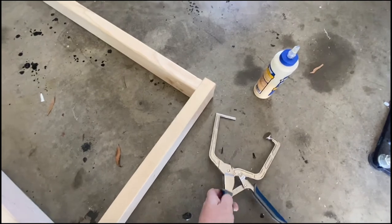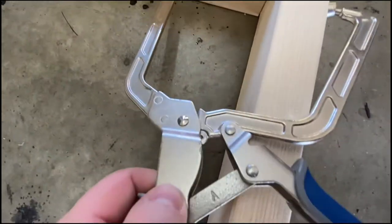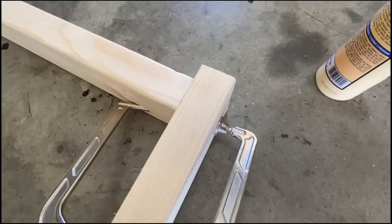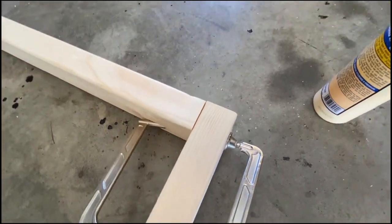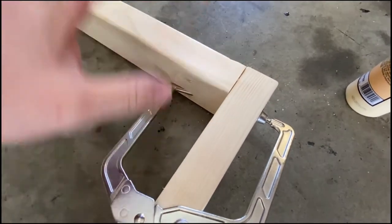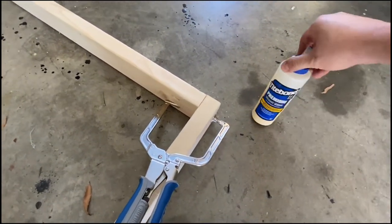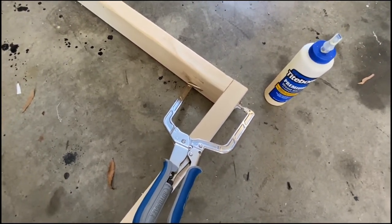Another tool I'll be using is this joint clamp that Kreg makes as well. What this allows you to do — it's got a dowel on the end you can put into the pocket — you can essentially get it level where you want it, clamp it, and it will hold it together so you have a nice flush square joint. Once you get all that lined up this is just a demo, but once you put those screws in you'll know it's exactly where you want it. And of course like I said, I'm going to put some wood glue in between so we have a nice secure bond.